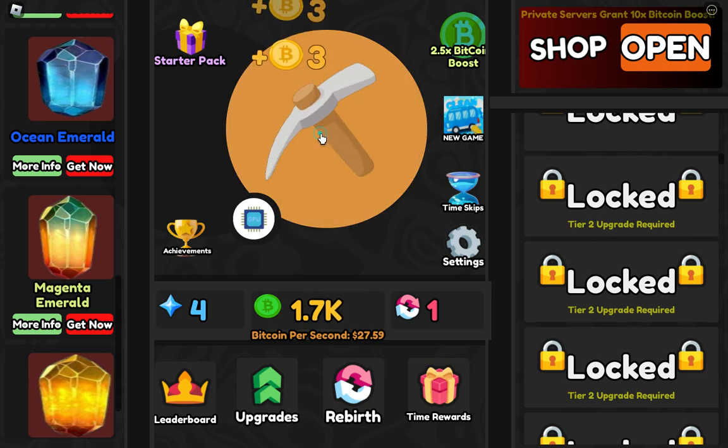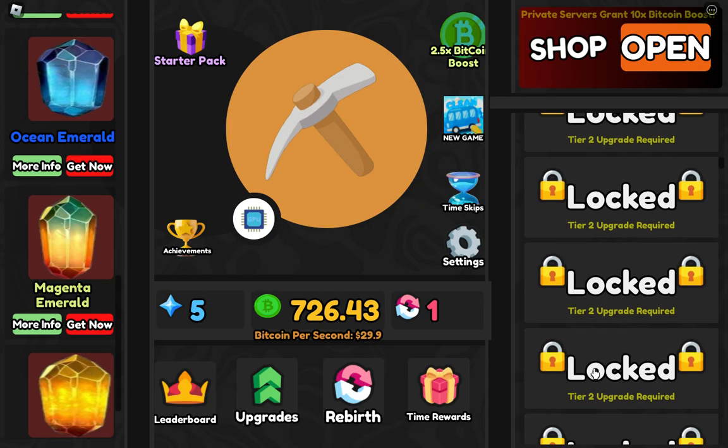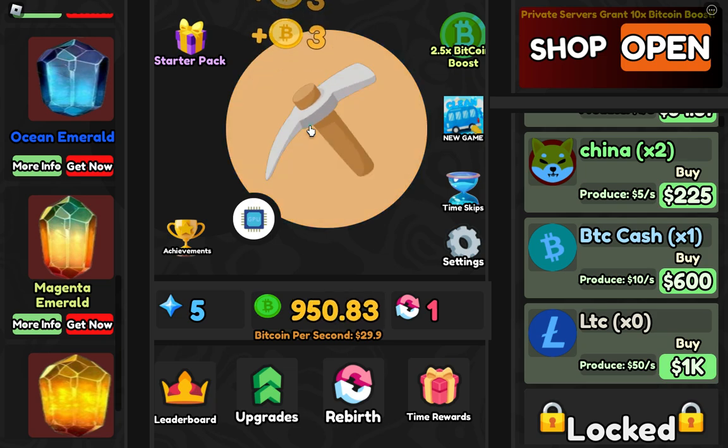I'm getting three points per click. I don't want to buy the clicker upgrade — I want to buy the income multiplier because it will increase your income a lot. Now I can unlock the next one. Clicking here I'm getting three coins.